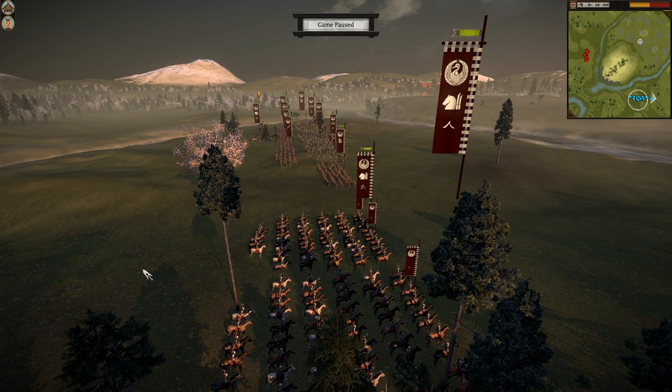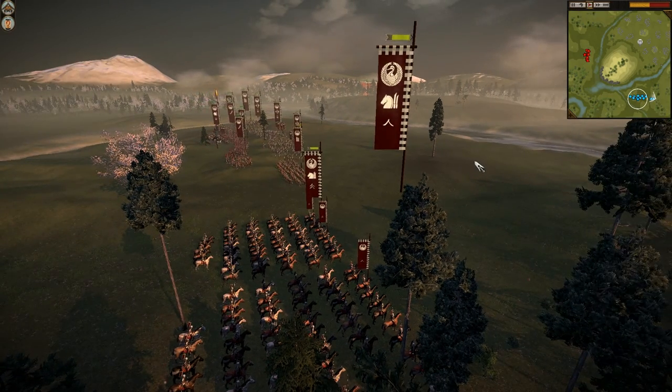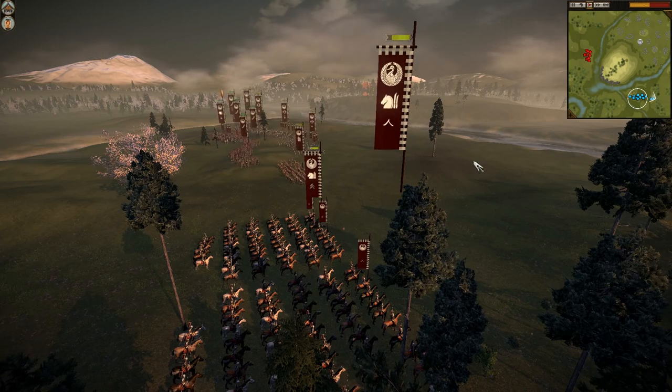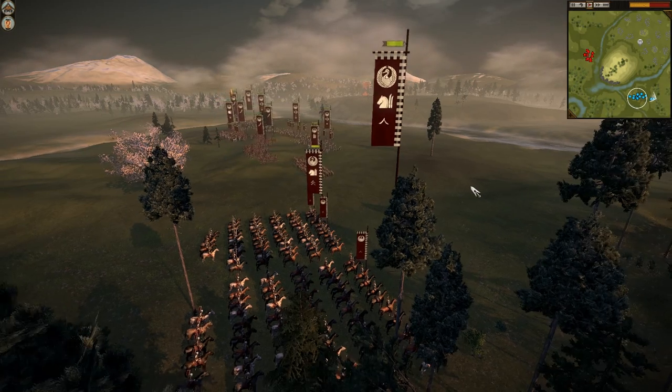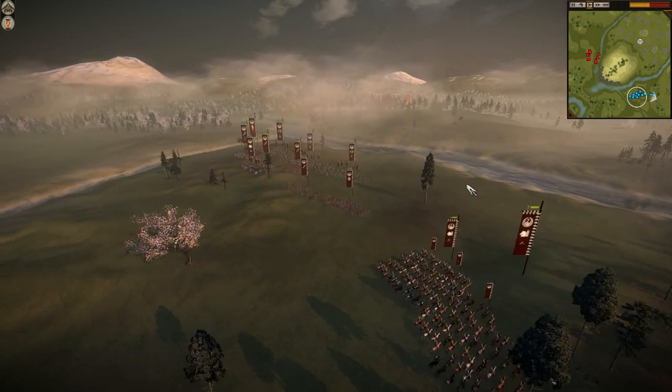Hi guys, Ejit here with another Total War Shogun 2 commentary. Today I am doing another guest cast, this time for Bob the Clown here in the Burgundy versus Clumox on the other side of River Town in red and yellow. Remember guys, if you have a good replay and you want it up on the channel, send it to ejitmeansidiot at gmail.com and I will get it up.